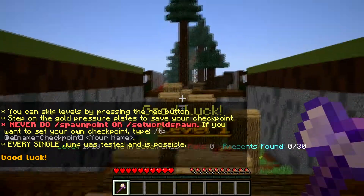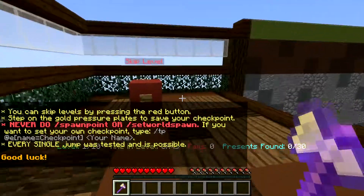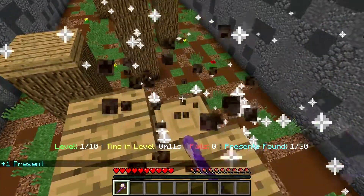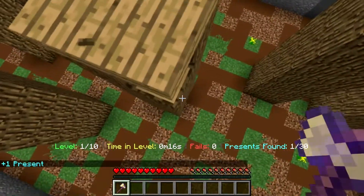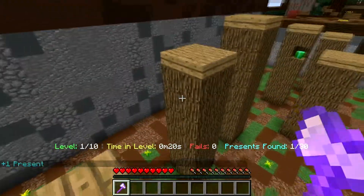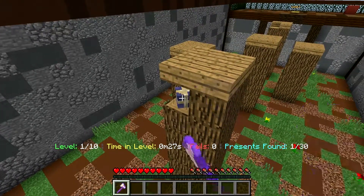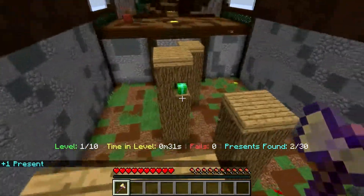Alright, let's start this! Present collector 5,000! And there is a skip level button yet again in case it is too difficult. We got one present. There's another one down here. Can I reach it? How am I supposed to be able to reach that? Oh — very carefully. Got it. Present number three.